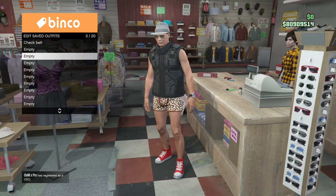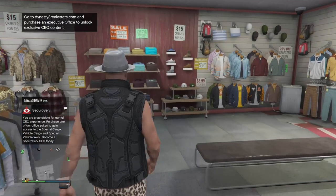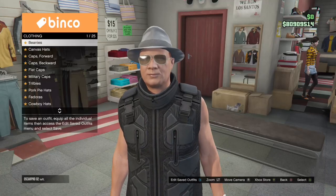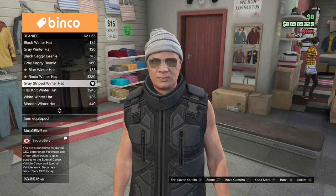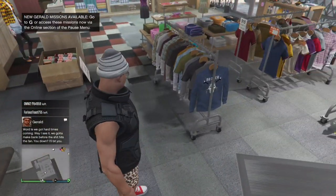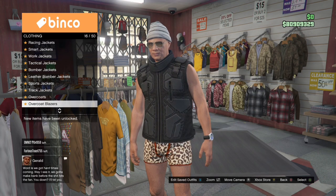Now I'm saving this outfit but I'm gonna leave an empty space because I'm gonna be merging the belt. For my third outfit I'm walking over here to the beanies and putting on the gray striped winter hat.